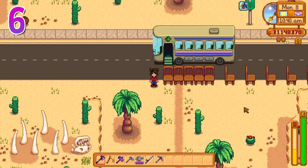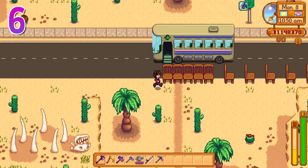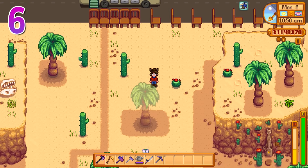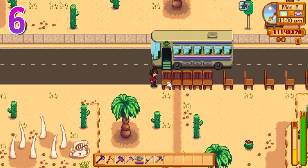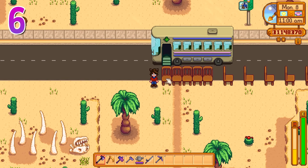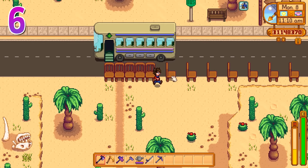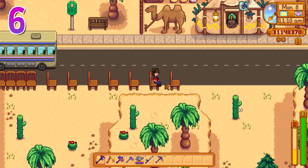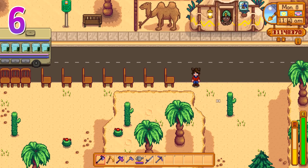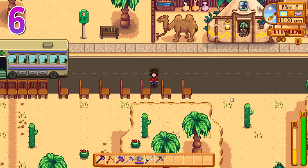Now we all love min-maxing, but if you really want to take it to the next level, you can set up a whole line of chairs — say from the warp to the desert all the way up to the skull cavern. No time passes whenever you're jumping onto a chair and off of a chair, so you could make a line of chairs and almost no time will pass the entire time you're going down it because it keeps pausing. There's another min-max for you if you really want to set it up.